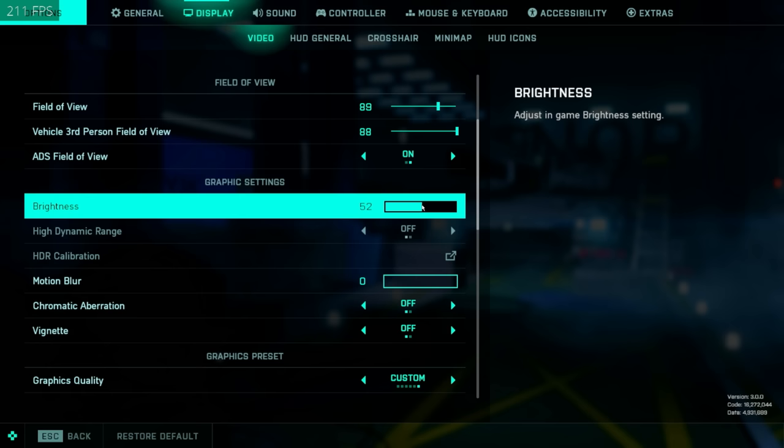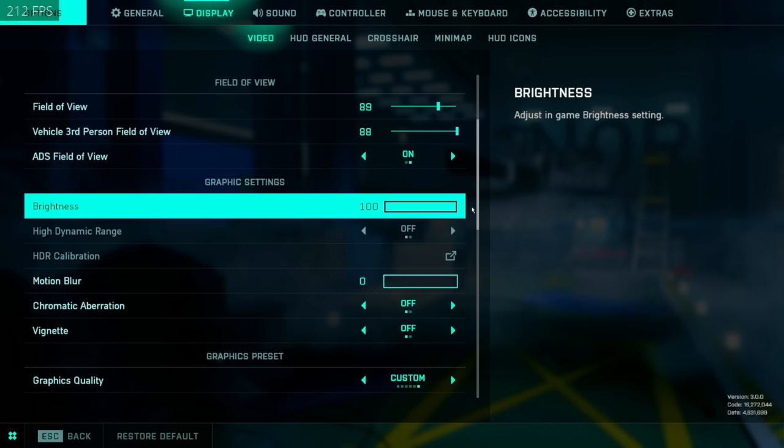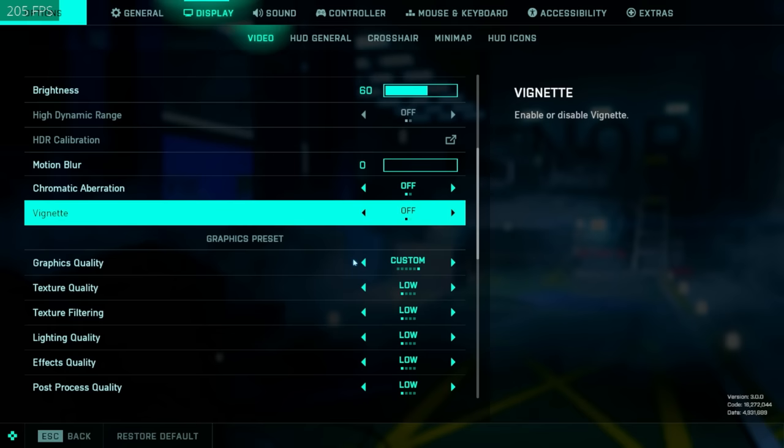Brightness is map dependent, monitor dependent, settings dependent on your monitor. I just run it on 60, but I've played 50, 60, whatever — it doesn't really matter, just get something that's comfortable for you. Don't wash out the image by going 100. Actually find something that doesn't destroy the dark element of the screen.